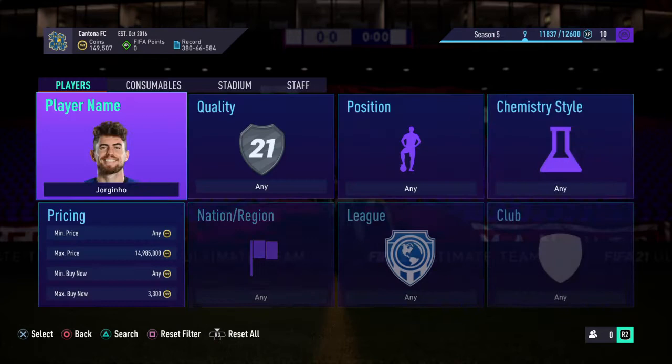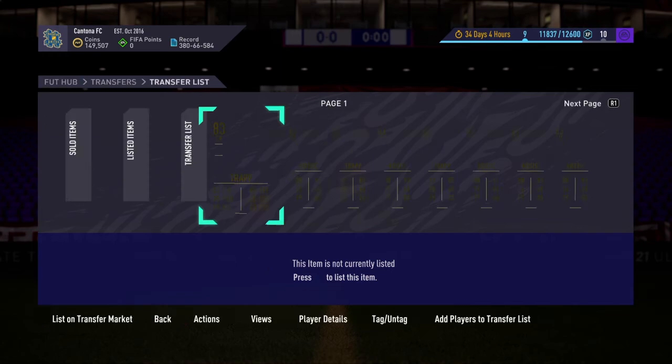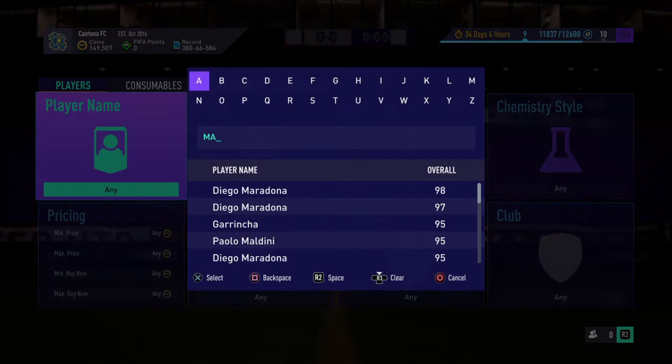These cards will rise soon. If you're asking me how long it will take, you've got to be patient, because I don't know when the player pick is going to come out. However, I know that when it does, these cards will rise. If you have the patience for it, definitely invest in these fodder cards. Jorginho and Kovacic are a bit more risky, but Trap and Kostic aren't very risky.